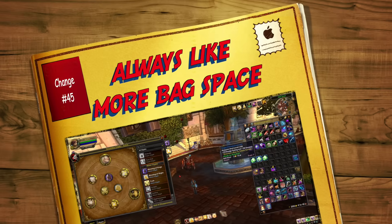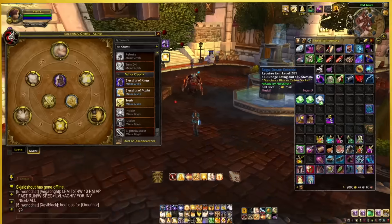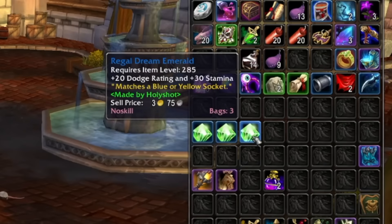In at number forty-five is a really simple one: gems in your bags now stack. If you carry around lots of gems ready to stick in your new gear because you can't wait to get back to an auction house, they now stack and take up less bag space.